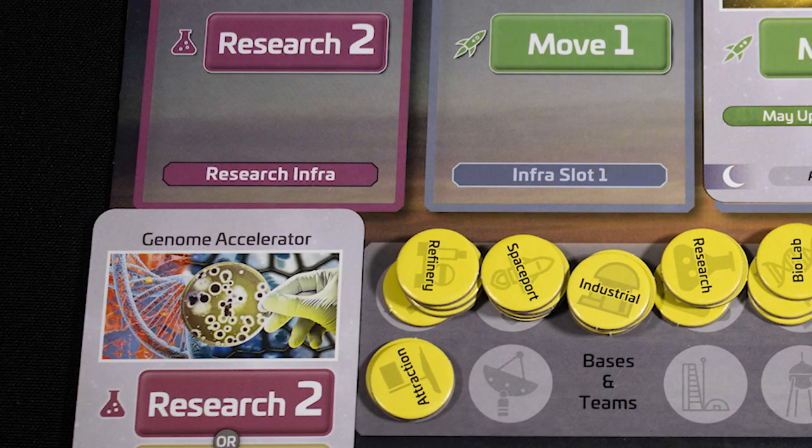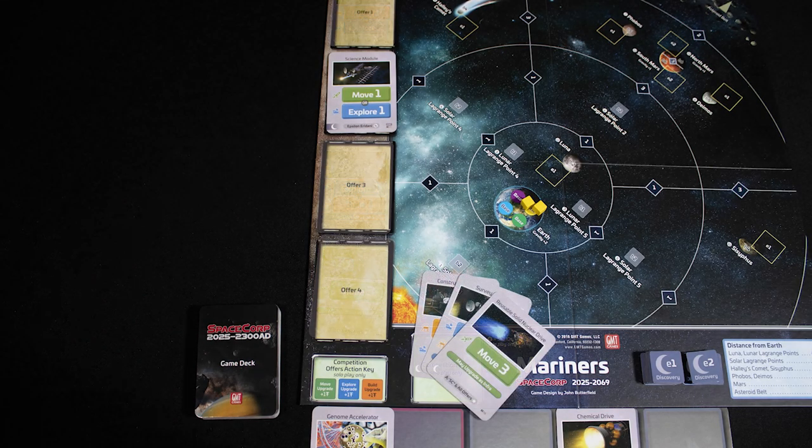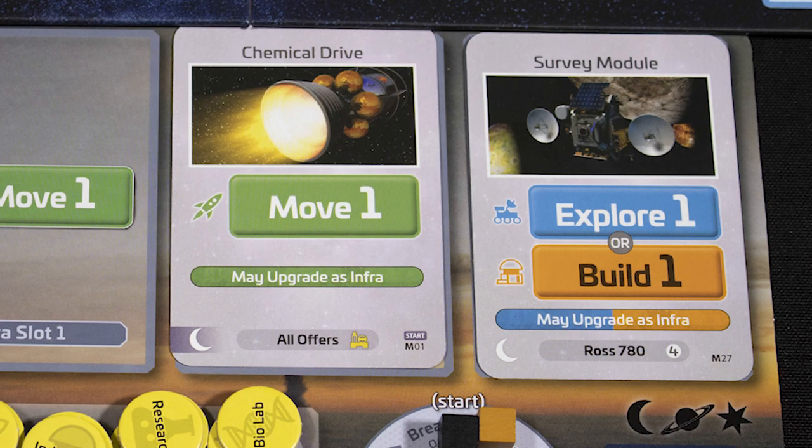Your infrastructure cards, when placed on your board, add to the strength of any cards played. For example, if we have two research infra and play two research cards, this gives us a research total of four. Research is how you gain new cards, and you can take them from the face-up offers or from the top of the deck.